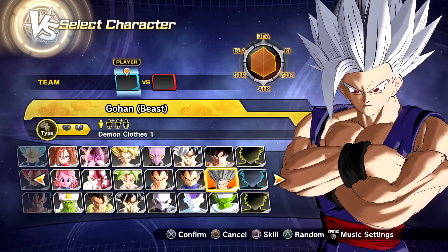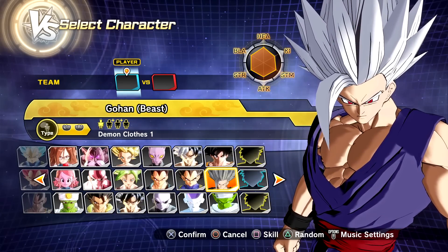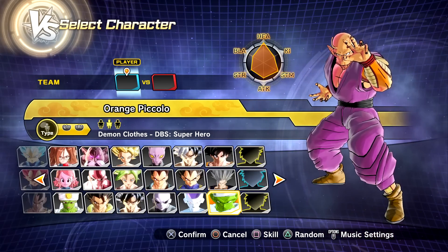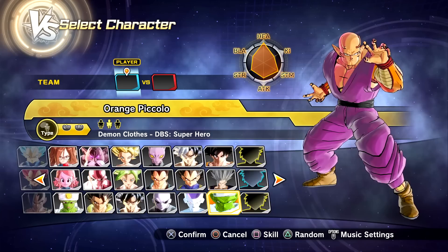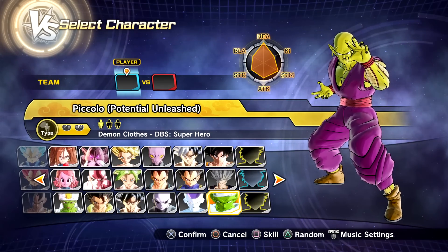Welcome back to more Xenoverse 2 mods. Today we have another character from the Dragon Ball Super Super Hero movie — Orange Piccolo. Massive thanks to June O'Brien for creating this preset. We also have Potential Unleashed Piccolo, created by GamerChief.